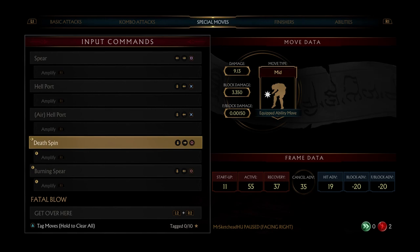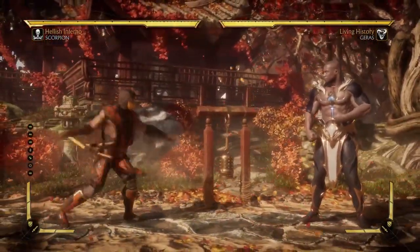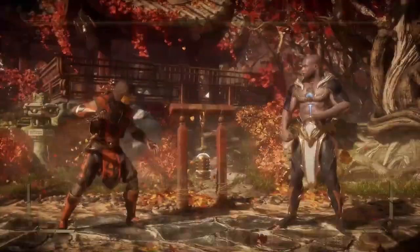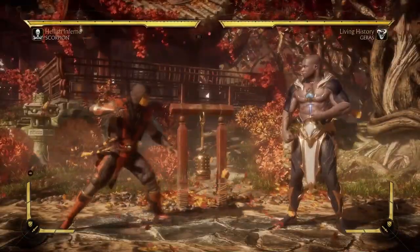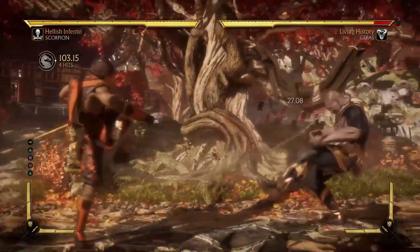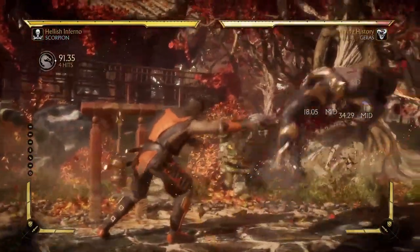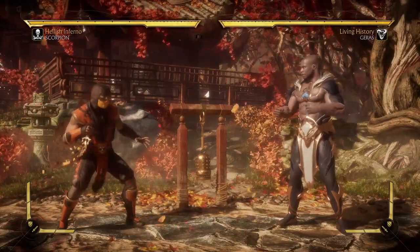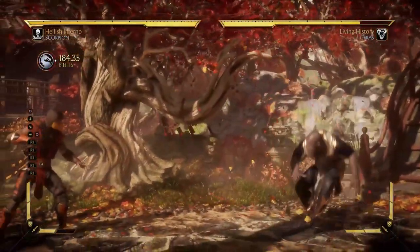Let's cover the new special moves — starting with Death Spin. It's a mid-attack where Scorpion does that little spin. It deals okay damage and can actually hit the opponent out of the air. You can go for it in combos, but it does knock your opponent far away, which is not the best position for Scorpion. It does synergize well and you can do some cheeky stuff with it combined with the low poke. The last thing about this move is that it has great chip-out potential — if your opponent is down to the last sliver of health, something like this is gonna probably chip them out.